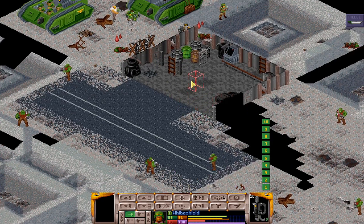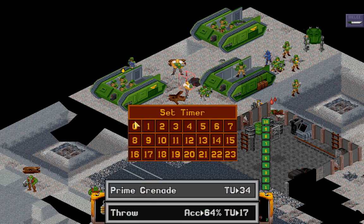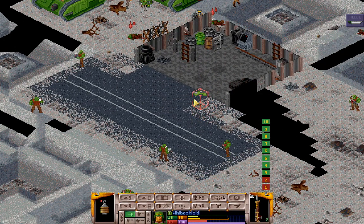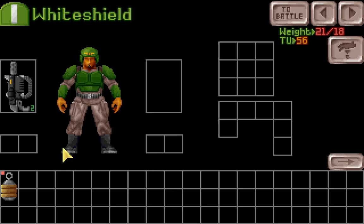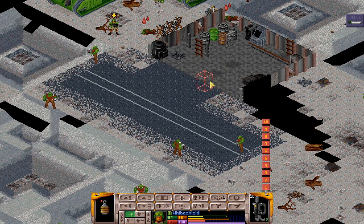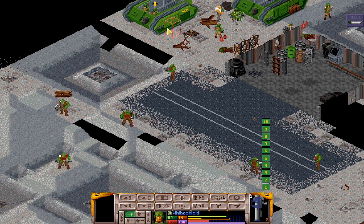Let's get this White Shield to start grenading things. Maybe first get some smoke down over there. Yeah, let's get some smoke down. Who has smoke? Oh, that one has a missile launcher. Can you...? No. Okay, then you're going to leave it for somebody else. Toss the smoke over here. Well, that only somewhat protects. It looks like both of our missile White Shields are over here. We also have to take care of that guy.